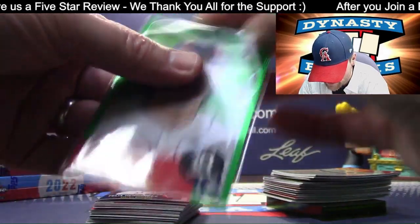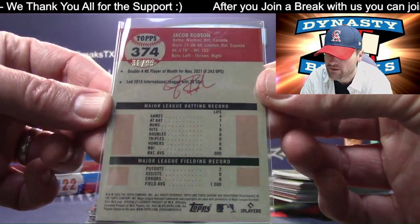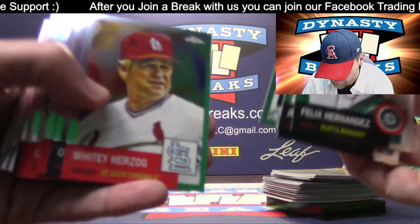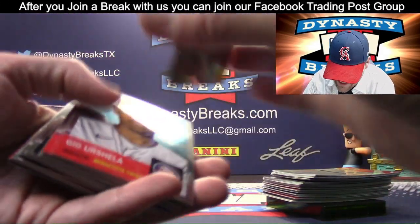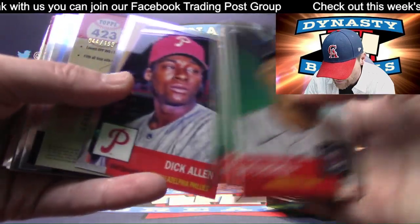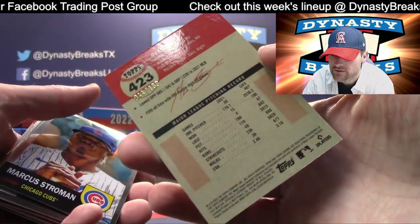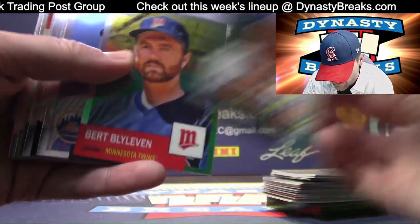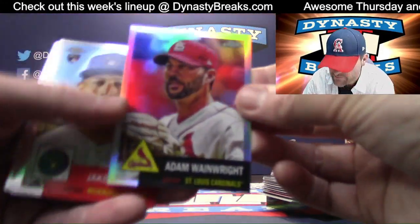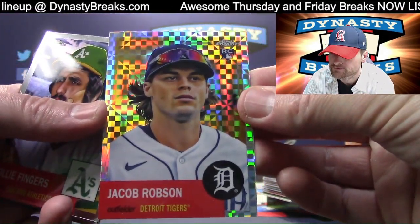Jacob Ropeson. By the way, if you guys don't know what I'm talking about — our last basketball mixer, Phil got about a $2,000 LeBron. $99 on that one. Seiya Suzuki rookie for the Cubs. Max Scherzer, Blue Mini Diamond Refractor — $199. Adam Wainwright, refractor for the Cardinals. And our X-fractor, Jacob Ropeson, Tigers.